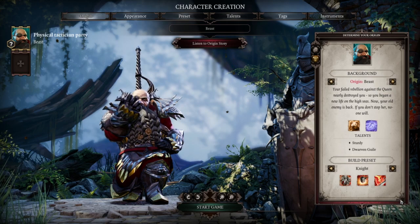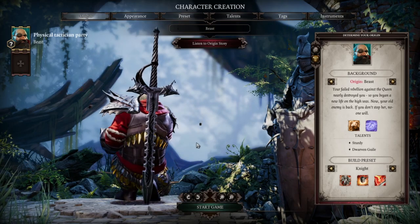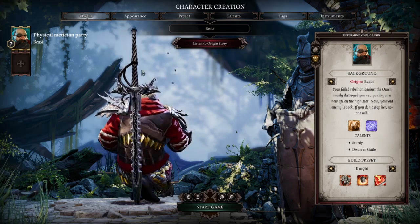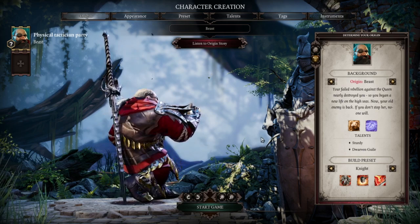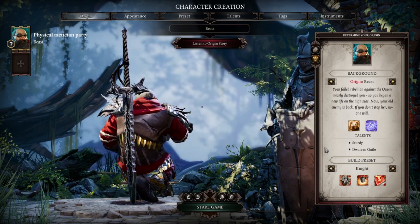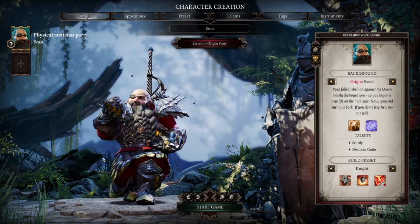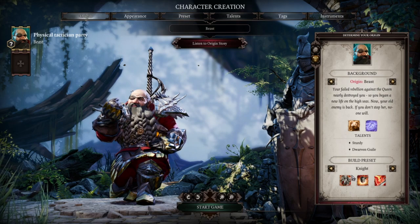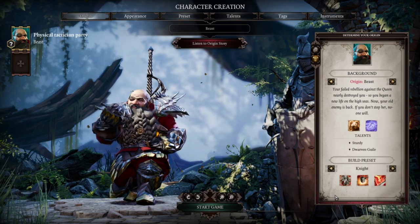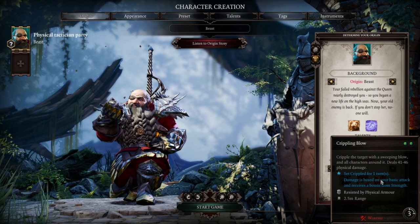We have the build preset here — the Knight. This determines a couple of things in the game. Beast is holding a two-handed weapon, which means that inside the chest, as long as I carry the Knight build preset through character creation screen, I'm going to find a two-handed weapon inside the chest on the Merryweather. Build presets also determine the setup when you recruit characters — they will come with Battering Ram, Battle Stomp, and Crippling Blow.